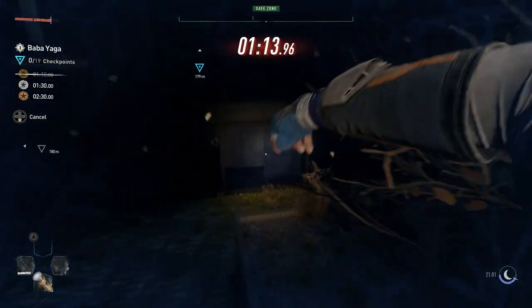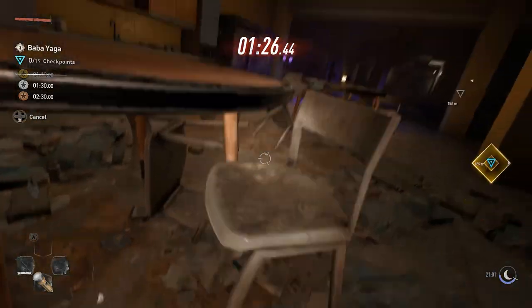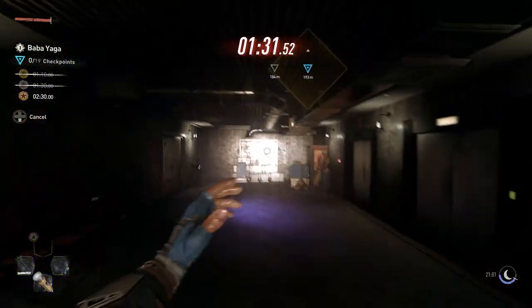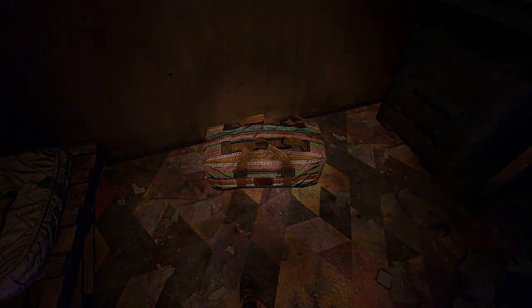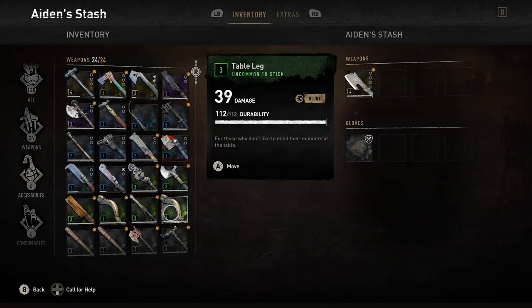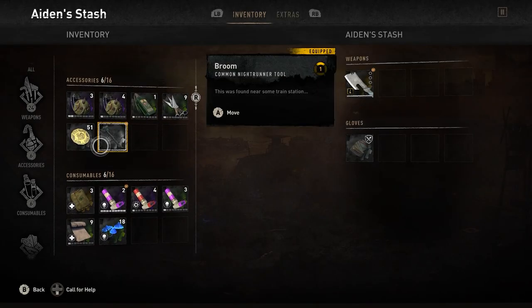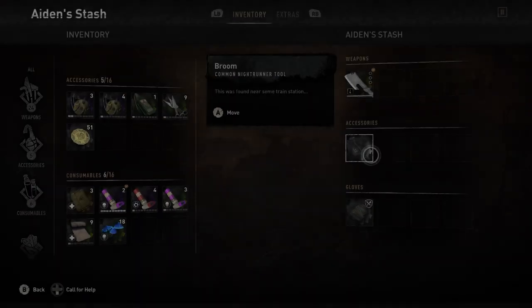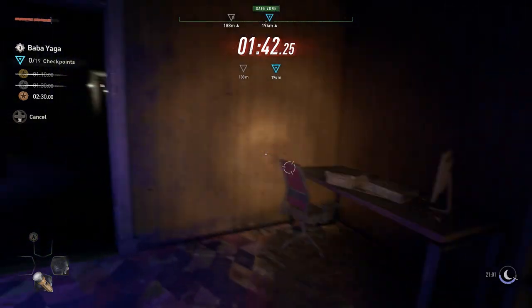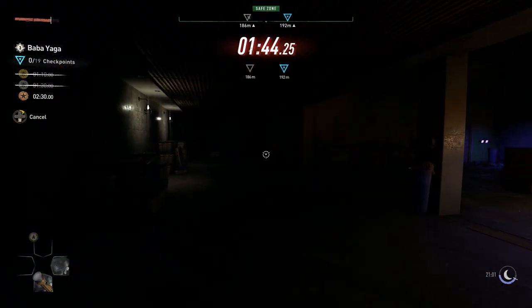Drop out of the broom by pressing circle, and be careful because it can fly you around and glitch you around. Go to your stash — this is what it looks like in your inventory. Find the broom under accessories, then transfer the broom to the agent's stash.